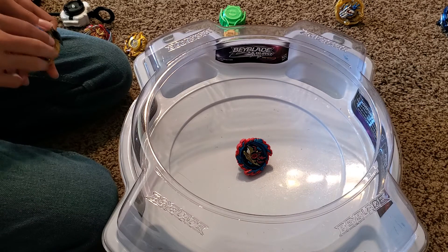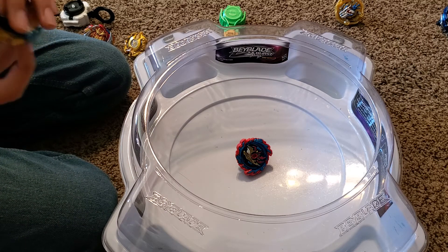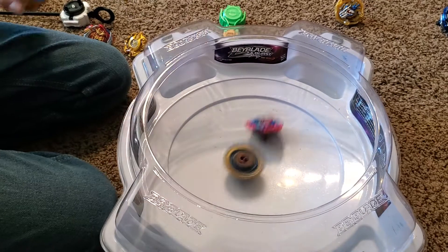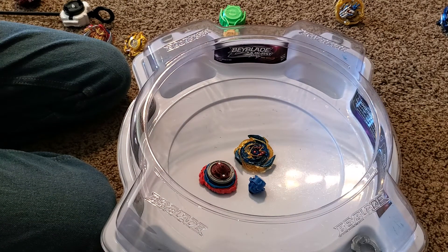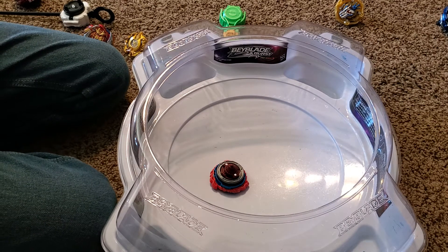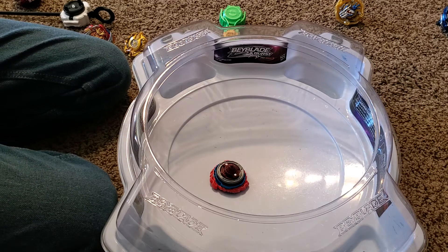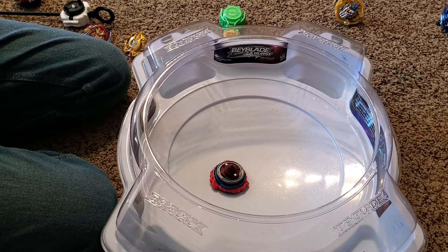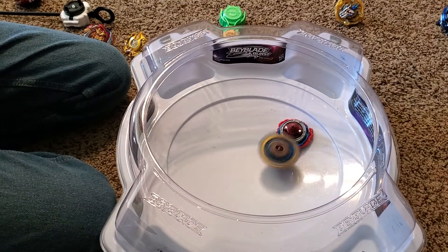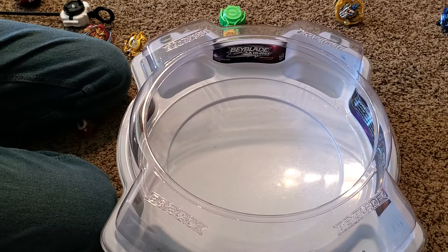I'm going to try Variable instead of Evolution. So Brave Valtryuk, Double Zero, Variable. That did not help with the bursting at all. Maybe a slightly lighter disc. I'll try Boost and keep Evolution this time. So now Brave Valtryuk, Boost, Evolution. This is flipped over — can't steal spin that way. That's good attack power, but it doesn't really matter when we're trying to steal spin. I bursted it up.